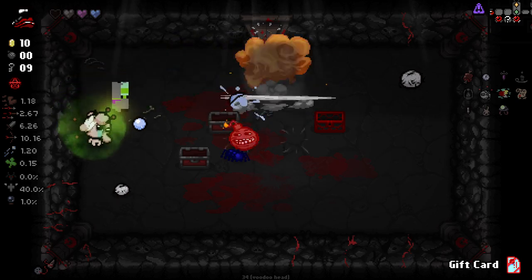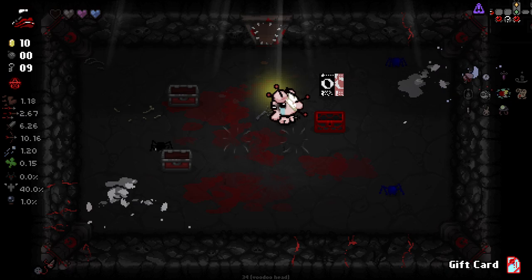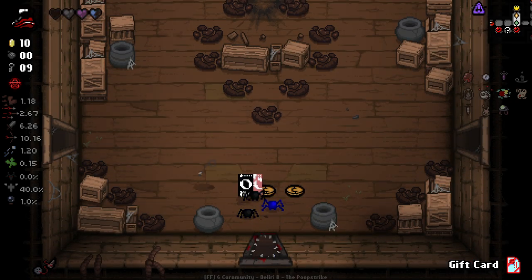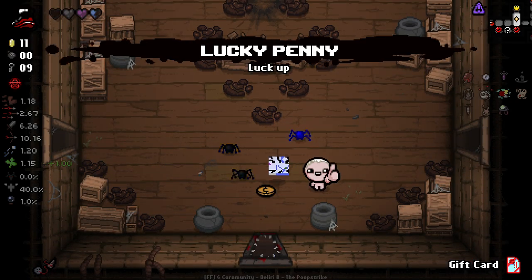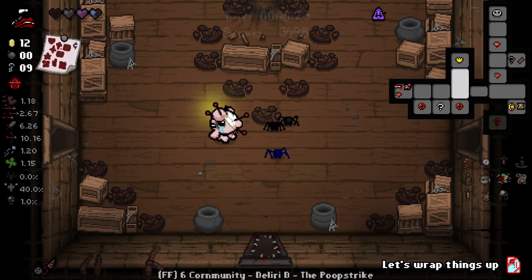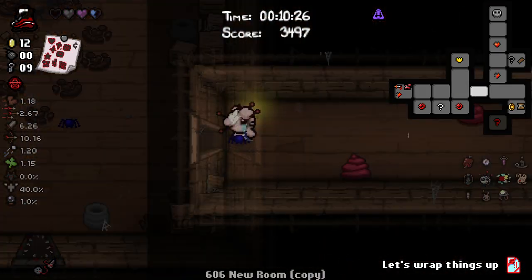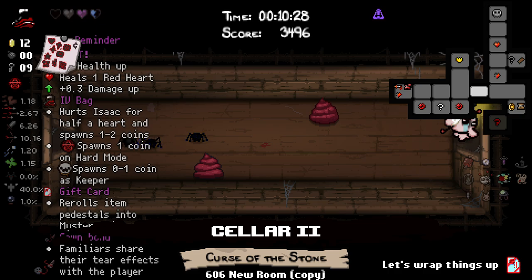What we can do now is we can hurt ourself - that was so stupid, I just didn't time it right. I'm hoping we get a soul heart out of this at least. Nope, just a ton of troll bombs, so I'm going to have to take some damage to get out of here. That one's a luck penny, I'll take that. This one we re-roll into another penny. That didn't really work the way I wanted it to.